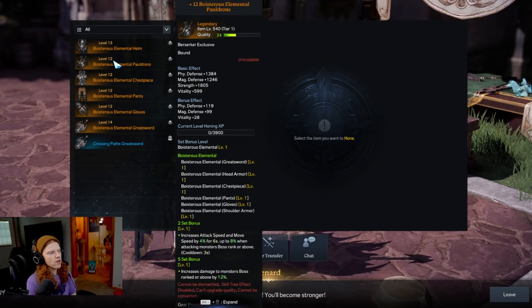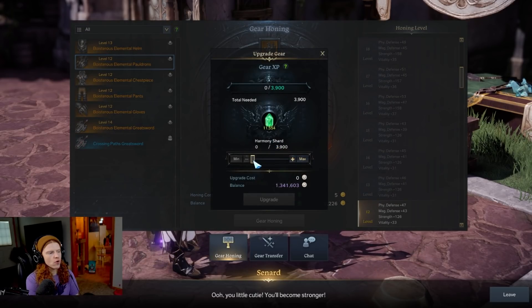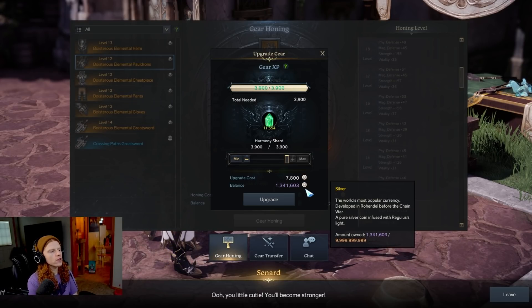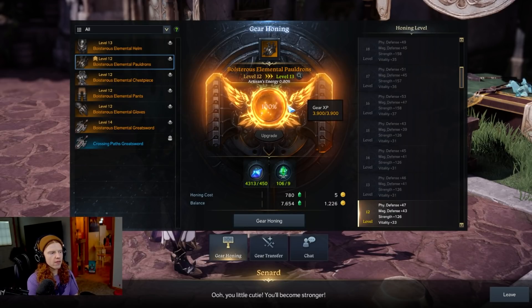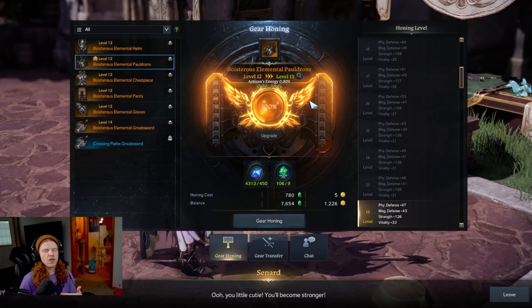Now what I'm going to do is pick one of these pieces and click on it. Upgrading and honing are separate. When you click upgrade, you are going to use harmony shards and it's going to cost you silver. You go ahead and click upgrade, which will max it out in terms of experience. Now it is ready to be honed — to go to the next level and get the additional stats.